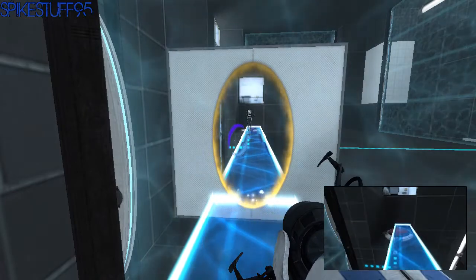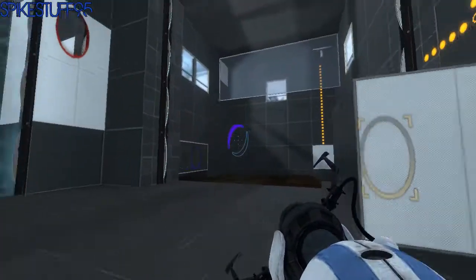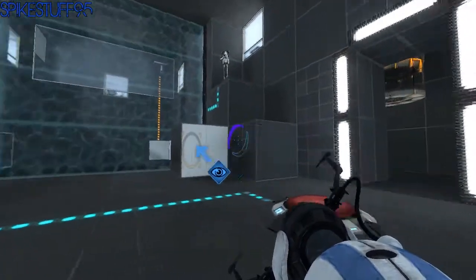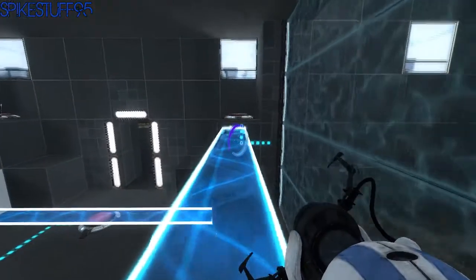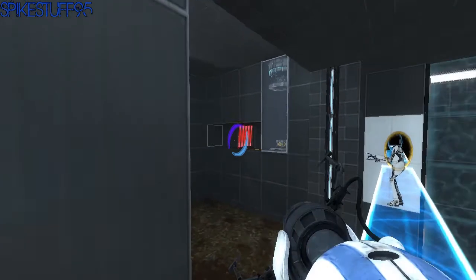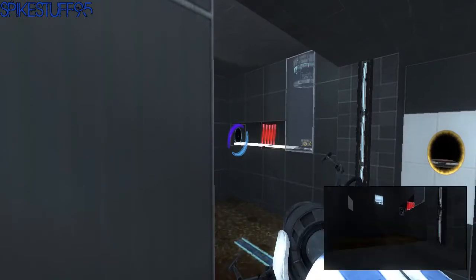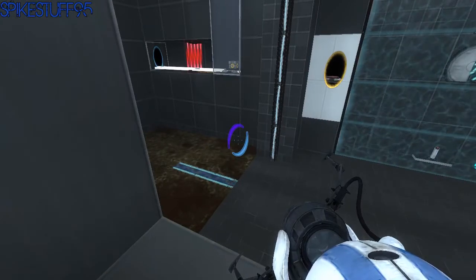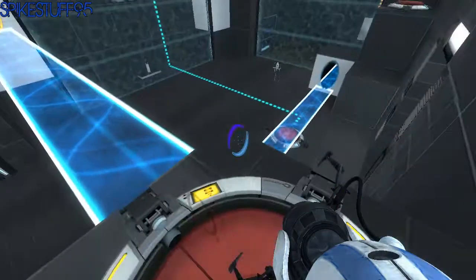Step on the bottom — wait, don't step on the bottom yet. Now step on the bottom, jump off. All right, you gotta get up there now. So here's my light blue portal — put the other one here. Okay, let's see... I just dropped you. Great.